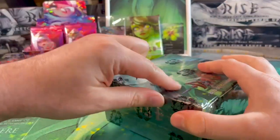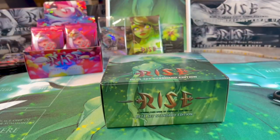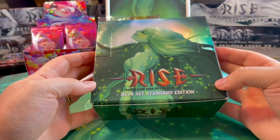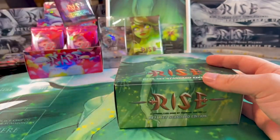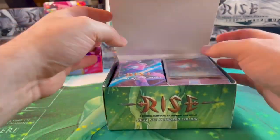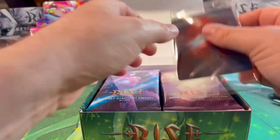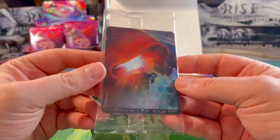Everyone who pre-ordered these boxes gets one of these packets included — an iPac sample, candy, and Pocari Sweat. We've also got the Unslain as a lenticular card here, which is cool stuff.